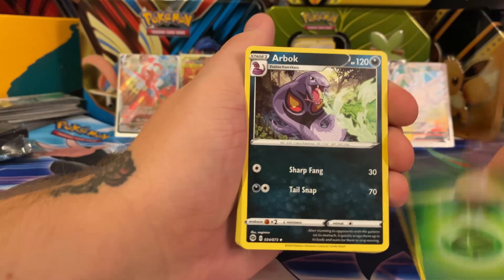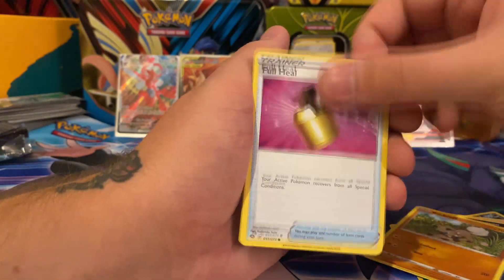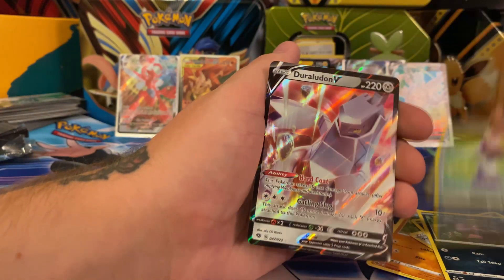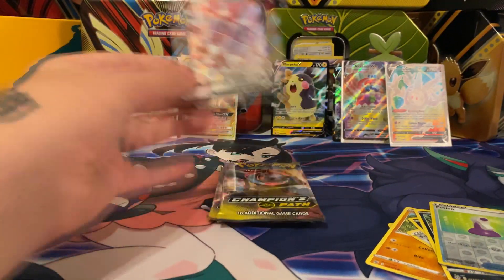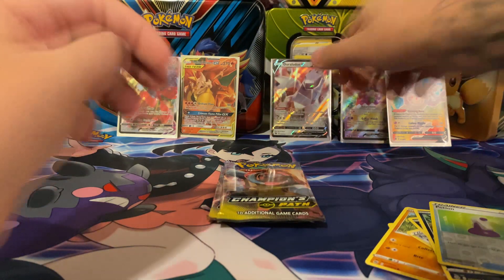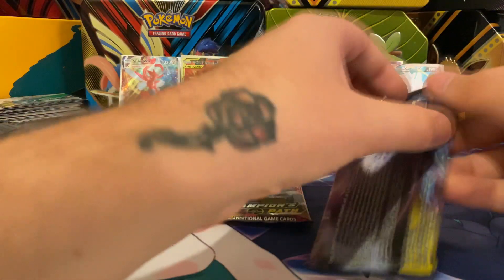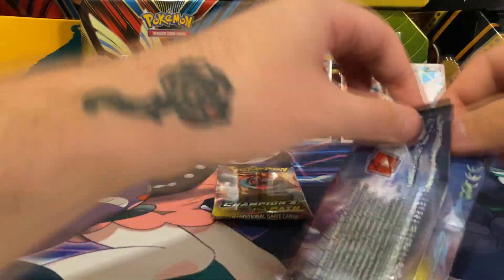Grass type, Arbok, Hop, Piers, Zigzagoon, Rock Ruff, Full Heal, Scraggy, Ekans, hollow Potion, and Duraludon. We've opened six packs and gotten three good hits — you can't ask for anything else. I already have that Duraludon — very nice card. Two rainbow rares and neither one was the Charizard. That just hurts.